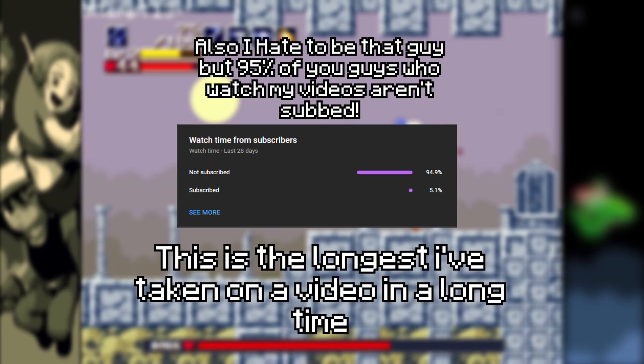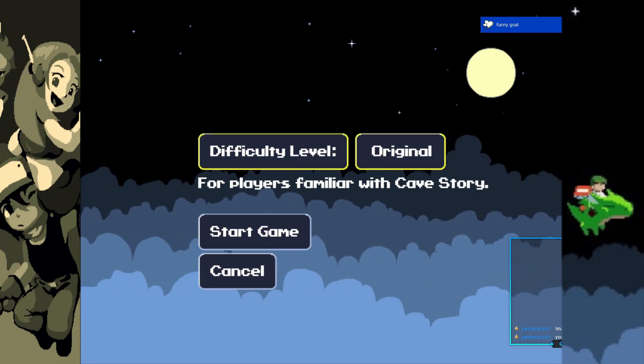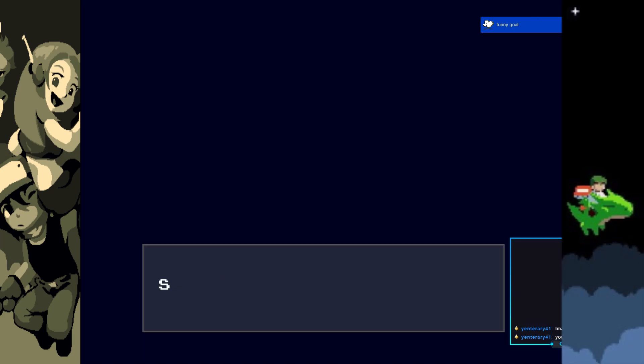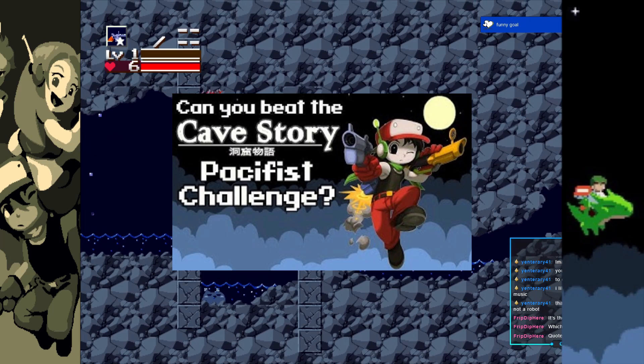Make sure to like and subscribe — this is the longest I've taken on a video in a long time, so I would really appreciate it. The start of this challenge is quite simple and rather boring. I'm basically following VG Myth's pacifist run until I'm able to obtain the Bubble Line.